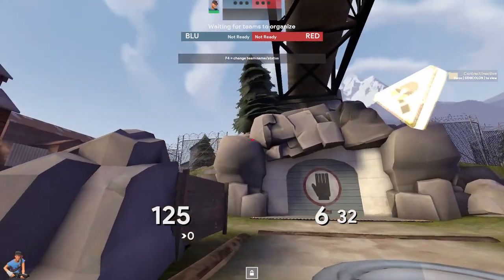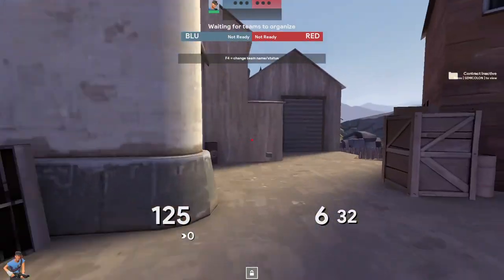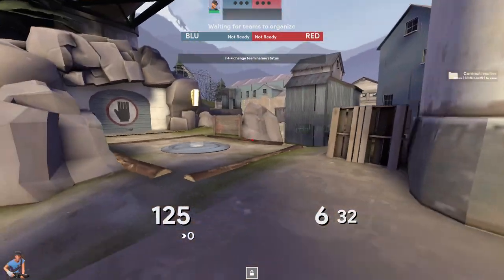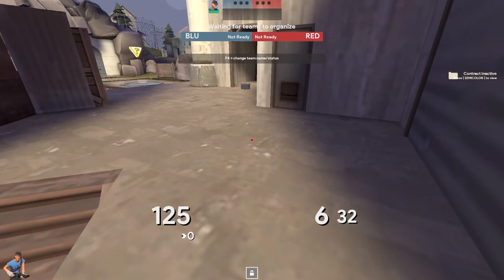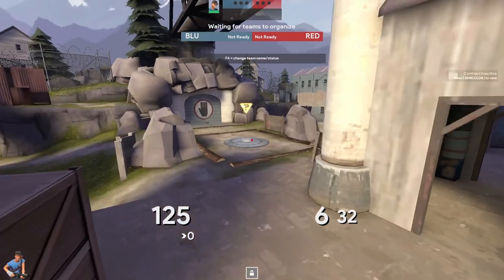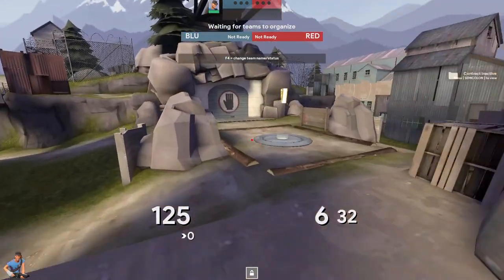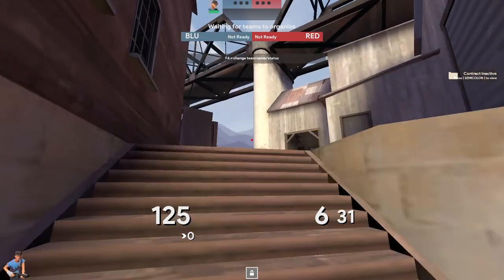There are a lot of different coordination possibilities — you can go all sorts of different places. That listening skill and figuring out when the best time to bomb is are really important. You do have some spam angles from up here with sight lines of cliff, and especially if you can play right here you have good spam angles, but it's a very forward place to be. The pocket usually has a lot more spam angles than the roamer.